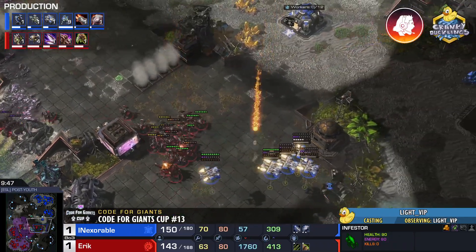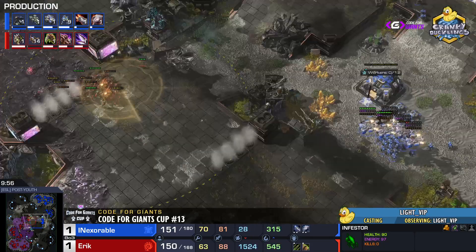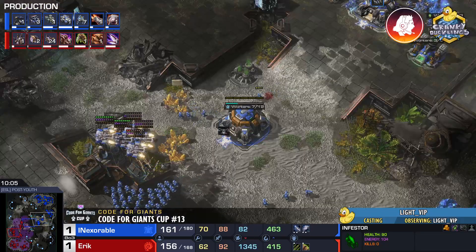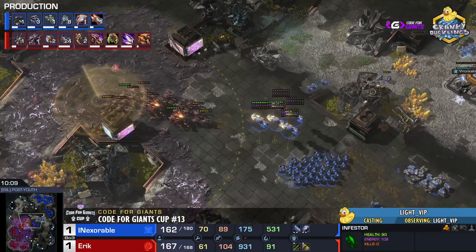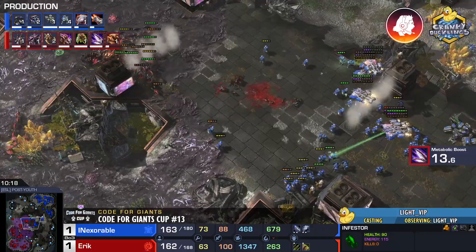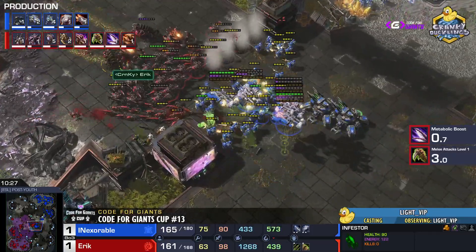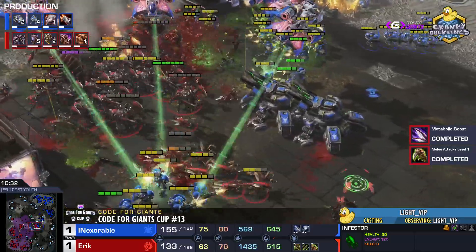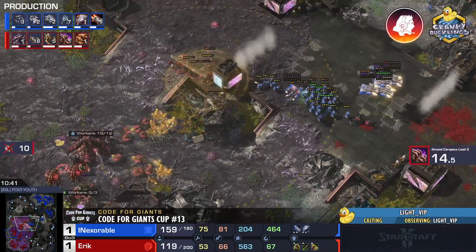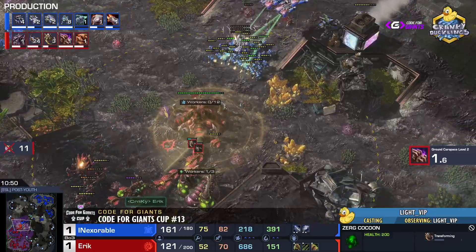Eric is fighting back and can still make this work. The Terran player still has much better worker saturation with mules, and can out-scale roach-ravager. Ultra production has begun but Eric isn't ready with those ultras yet. Ling speed finishing up — plus one melee. Tanks are caught unsieged and he gets on top of them. Inexorable pulls out momentarily but it's still not enough — the Zerg doesn't have enough roach-ravager. The Terran has broken through. There are five ultras on the way but no more infestors — the third base falls.